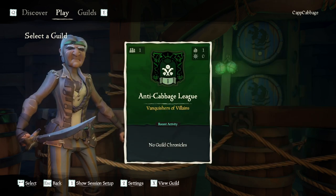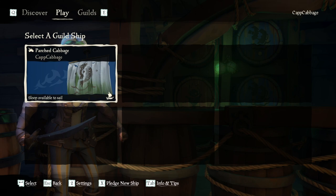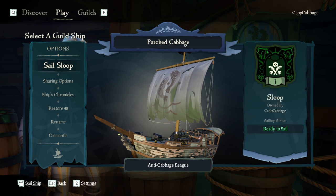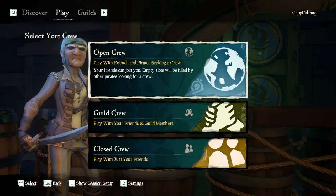I had to donate a ship to the guild, so it is no longer under my captain ships. And now anyone who plays on the guild can sail on this sloop. It says sloop owned by CapCabbage, and it is currently ready to sail. I'm assuming what that means is no one else is currently using my ship.